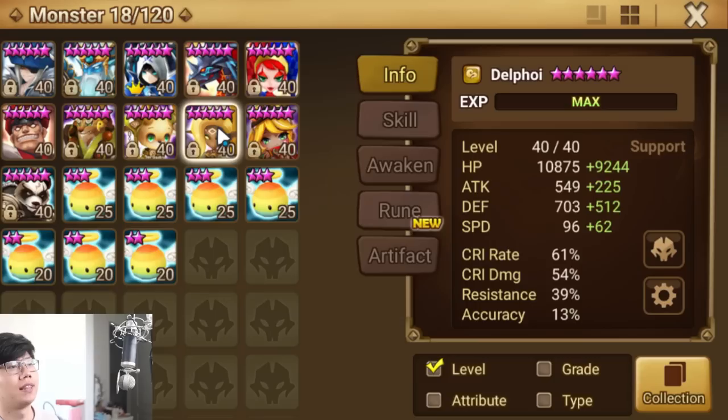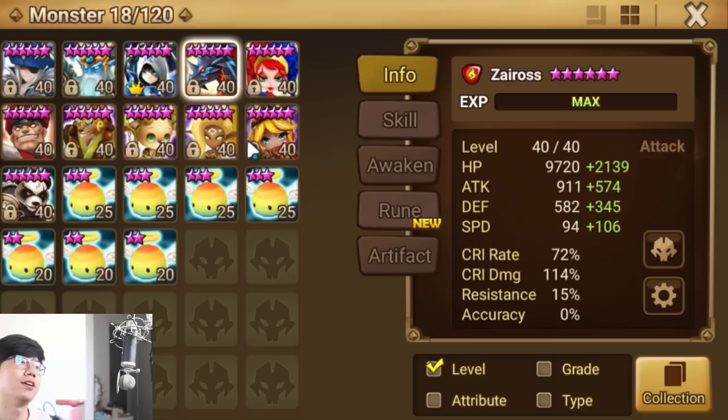Let's go into this offense, which I know is going to start with the Delphoid going first, Galleon going second, Zeros going third, and then the Poseidon — or rather Christina — going last. Let's do this!